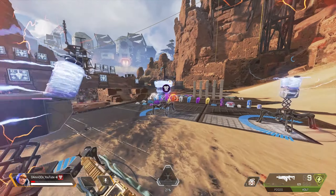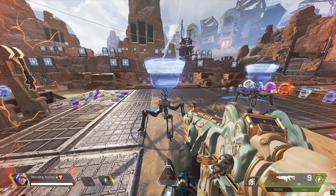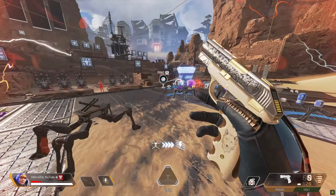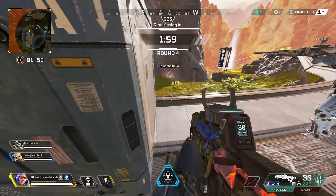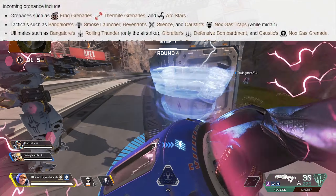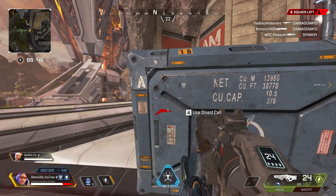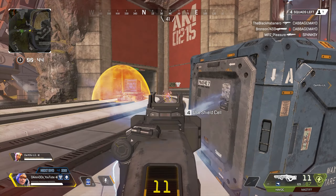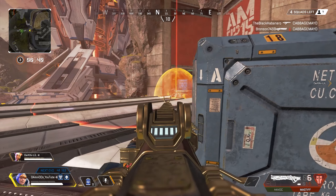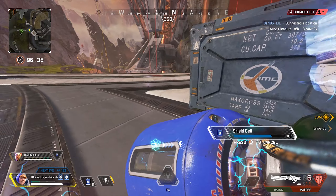Don't forget to choose a choke point area where you can make the best spot for your teammates. Now let's move on to her passive, Spark of Genius, and her ultimate, Interception Pylon. The reason I put these two together is because they are a combo. Spark of Genius allows her to fully charge her ultimate using only one ultimate accelerant. After season 6, Wattson can carry two ultimate accelerants in a single slot. I recommend finding two while looting, as you'll need at least one for the last round. The cooldown of her ultimate is 180 seconds, which is very long, but with her passive you can charge it fully.